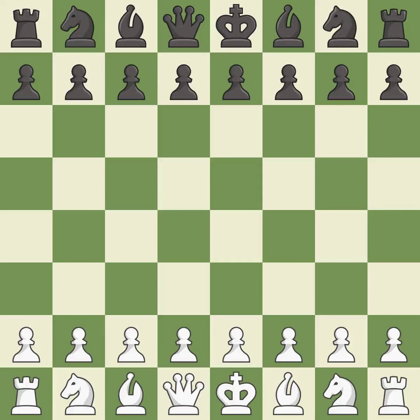Queen's Gambit Accepted, Mannheim Variation — 4.C65, QxC4. Balanced: neither player ever had an advantage. That game was pretty competitive. The opening was balanced, and both players navigated the middle game well.